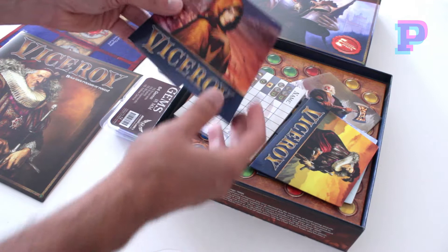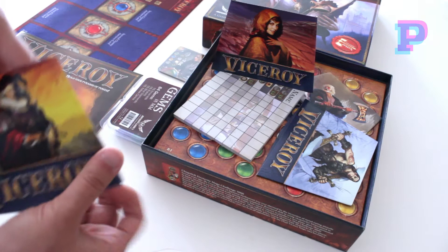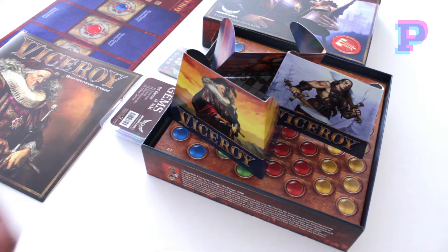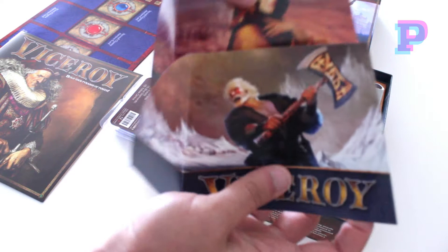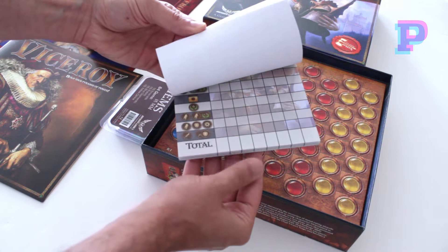You get some character shields which you're going to use to hide the rewards that you get throughout the game, and they also have different illustrations on them. You get a total of four. You're also going to get some scoring sheets which you can use to score your end-game points.